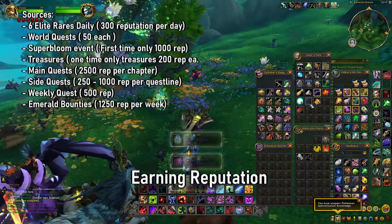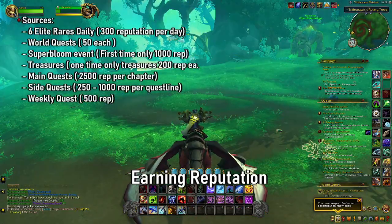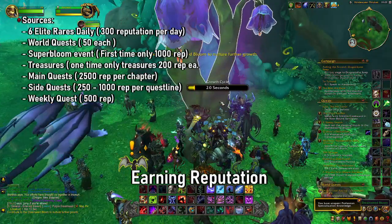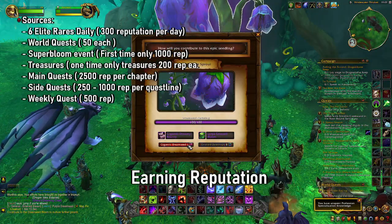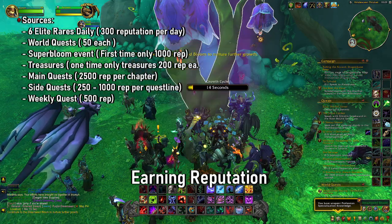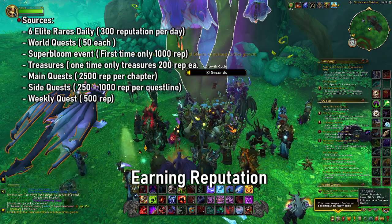On top of that, you also get 1,250 every single time you do an Emerald Bounty, up to the first five, which equals 6,250 in total — pretty good. And then, of course, you also get the Elite Rares. You can kill 6 a day for 50 each, and that will give you 300 in total.